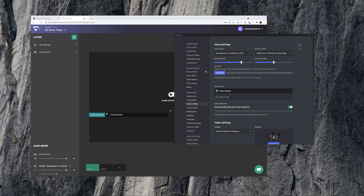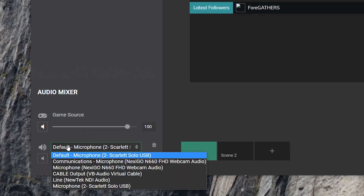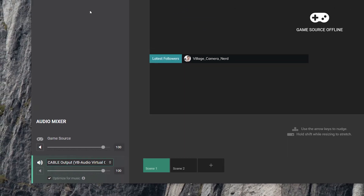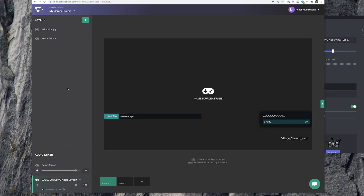Then you can add that virtual audio cable's routed audio as the source in Lightstream Studio. Please refer to our support article on virtual audio cables linked in the description to learn more.